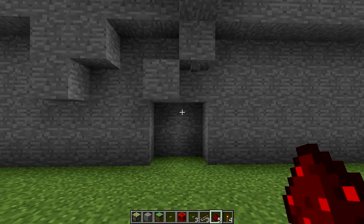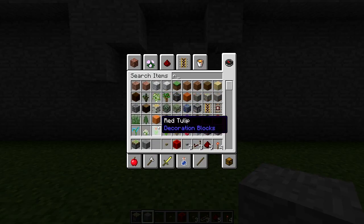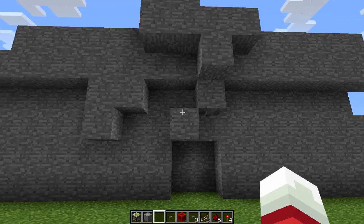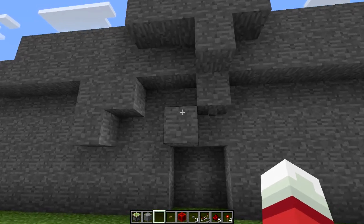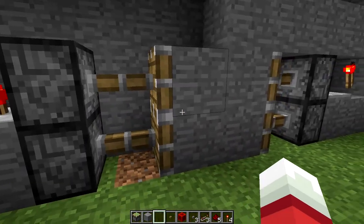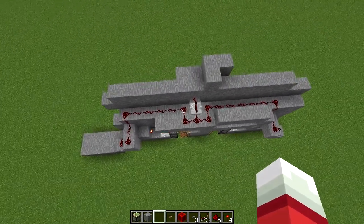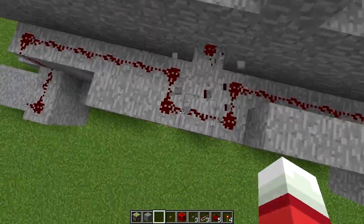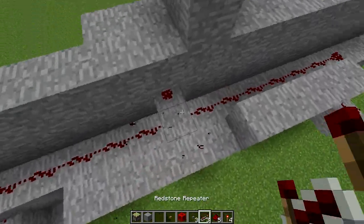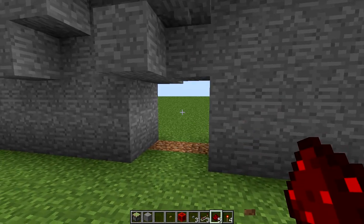So this is what I've kind of set up in creative just as a test for something I could do. What do you guys think of this? It would be like push the button, opens up, closes. This is redstone, it's pretty basic. I originally had it like this, but that's way too fast.